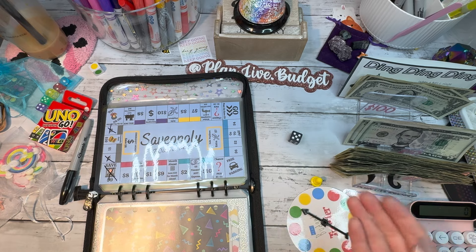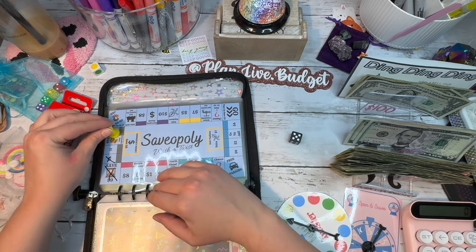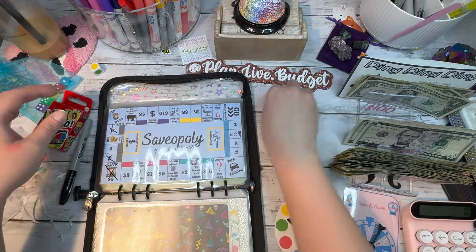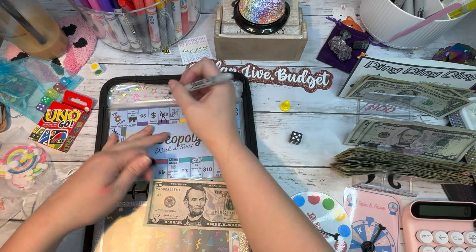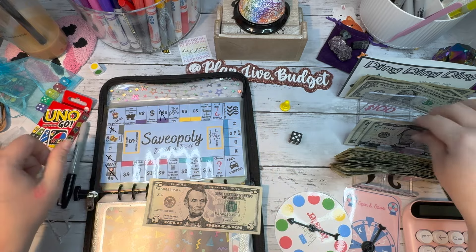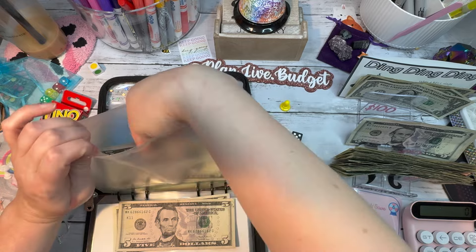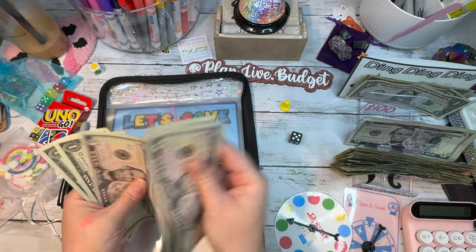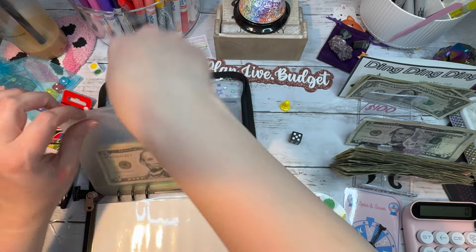Let's do some Save Up. I guess we'll do five — one, two, three, four, five — ugh, ten dollars. Five and ten are going into Save Up, so this challenge now has $5, $10, $15, $20, $25, $26, $27 — twenty-seven dollars. Perfect.